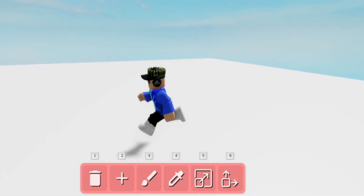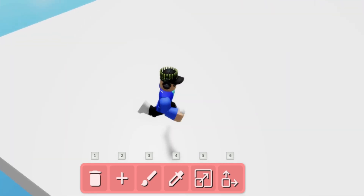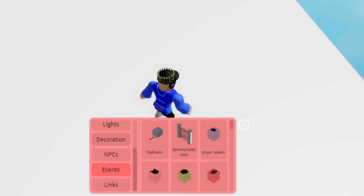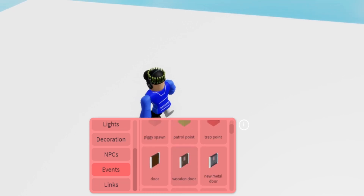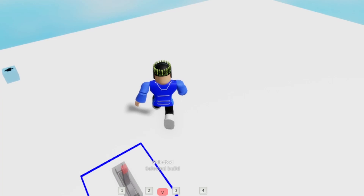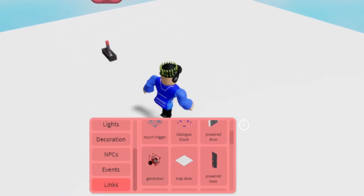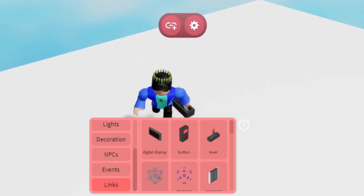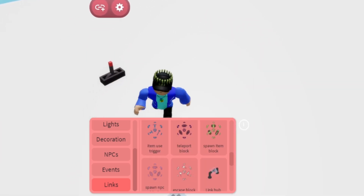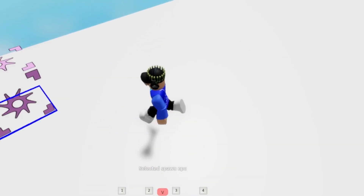Today I'm going to be showing you how to spawn multiple of the same NPC in Piggy Build Mode. This does also include the friendly NPCs as well. So let's start off with the links. I think you're going to need a lever, a button block, or a touch trigger. I'll go for the lever. Now let's go for spawn NPC.